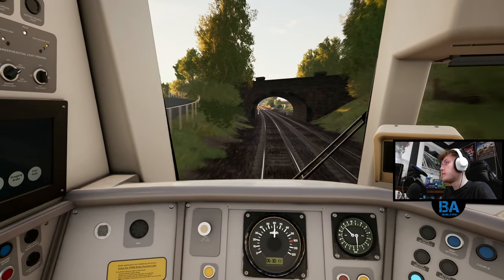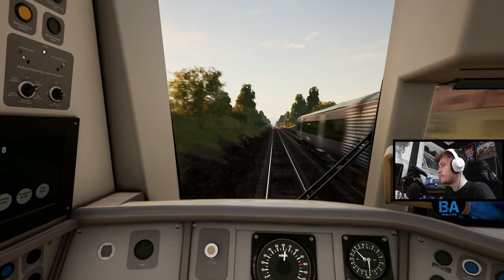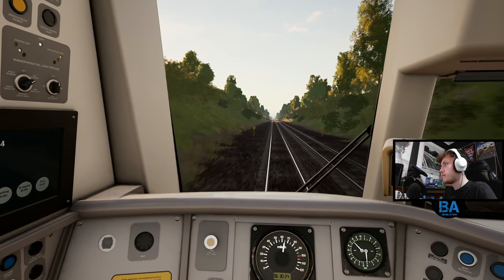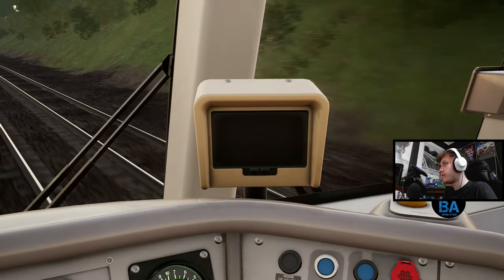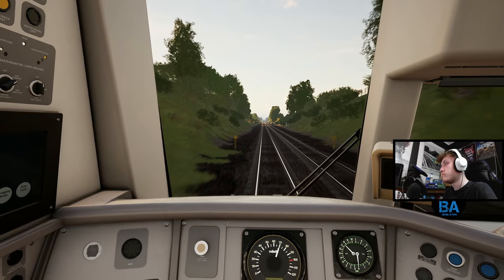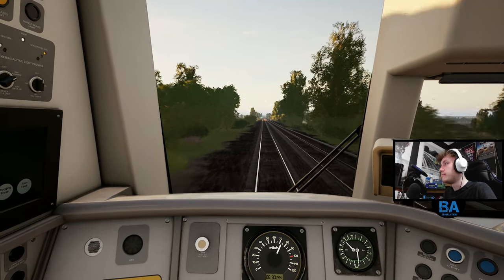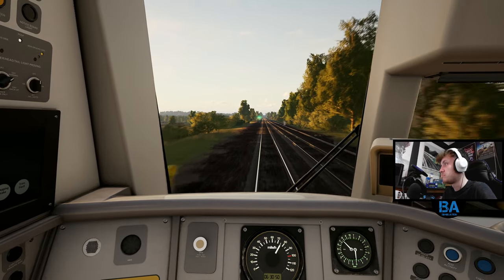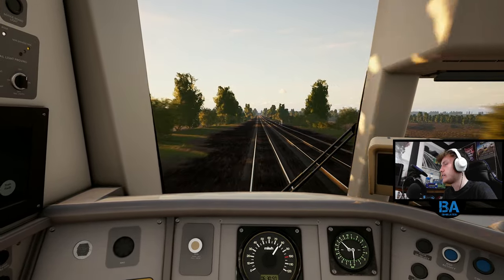They could then do the Aventra, which would be even better. Who'd like to see that full C2C network with a 357? That would be awesome. And that screen to the right of us is the Driver Advisory Screen, which basically just tells you information - like you're due into that place at that time, the speed limit comes down to X in about 2 miles. Just gives you sort of general information to advise you.